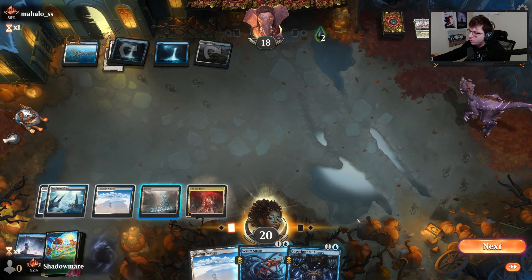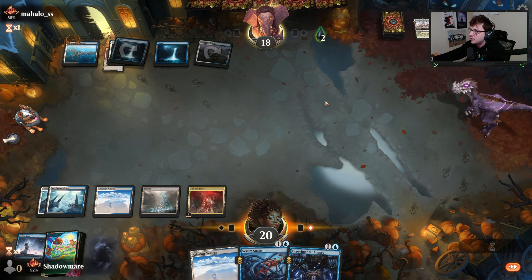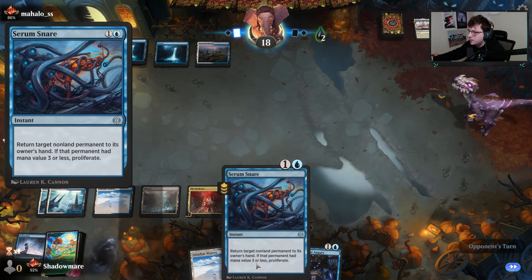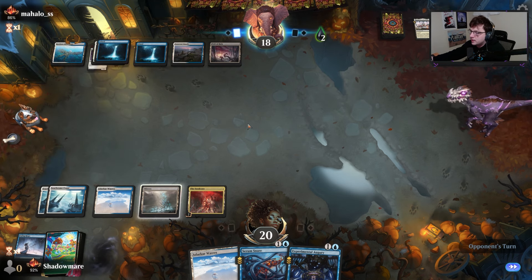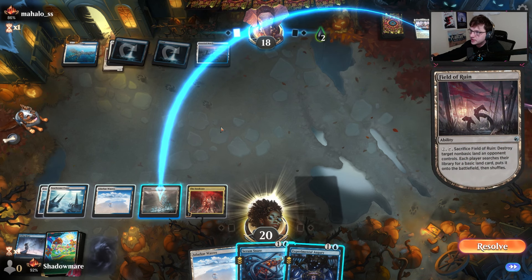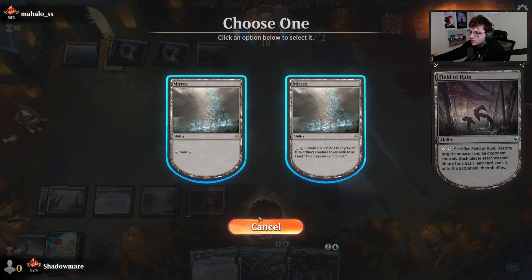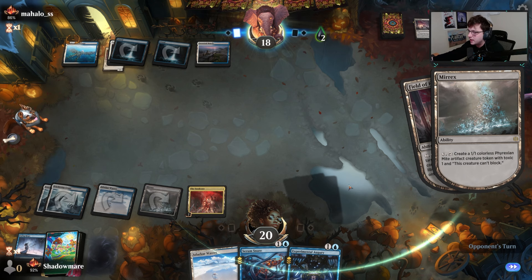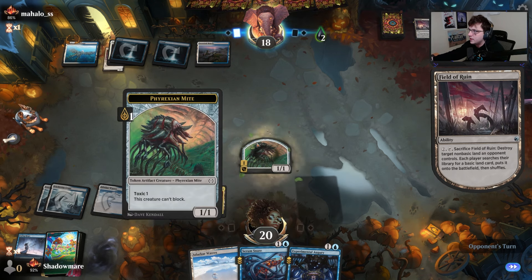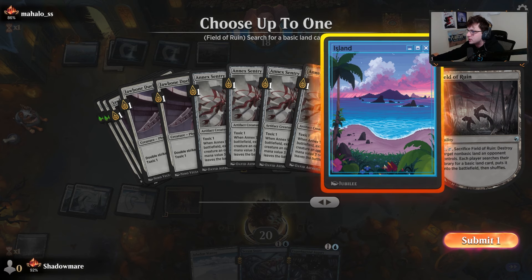I don't know if I've ever seen Serum Snare used for this — I'm pretty excited to do it. It says non-land permanent to its owner's hand. So one, two — let's make a token here. We have one basic island in the deck so this will get blown up. We'll leave a mite behind, go get our basic island, and then we'll Snare the Saucification. Hopefully they don't have Make-This-Spear.